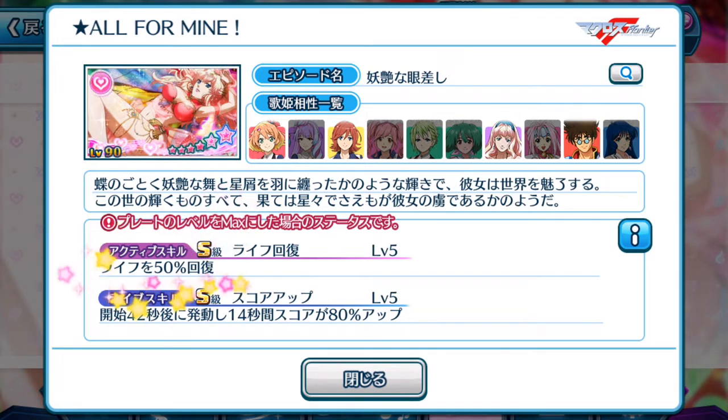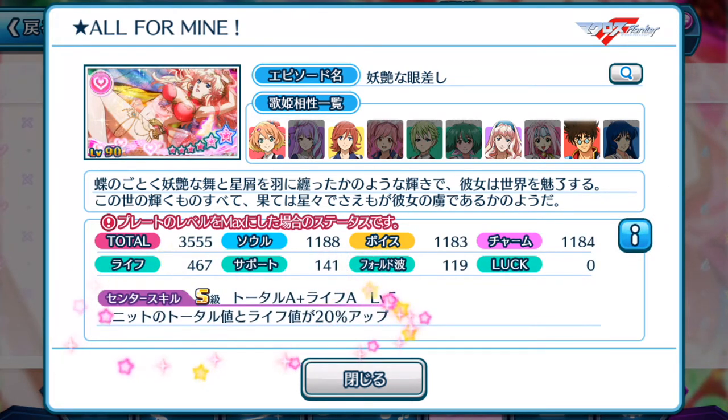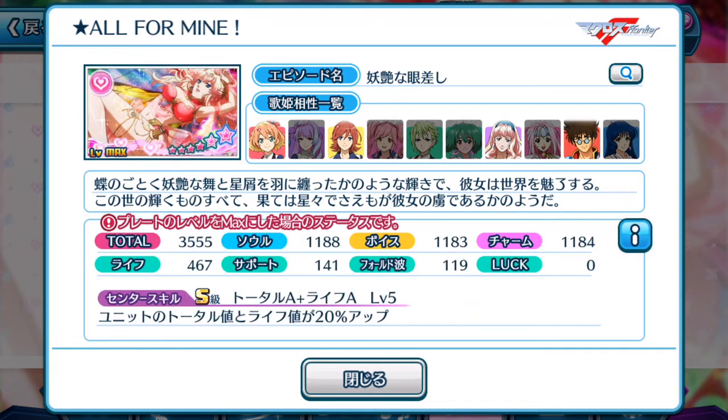As you can see: active skill — life recovery of 50% up; life skill — at the 42-second mark for 14 seconds, your score will be increased by 80% up. So it is an all-rounder episode plate. If you need any more reasons to toss in your singing stones, sadly there are no special notes attached to this episode plate. But with support skills like this, this is all the reason you need to toss in your entire stash of singing stones for Sheryl Gnome's brand new episode plate.